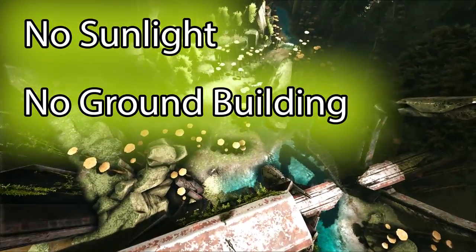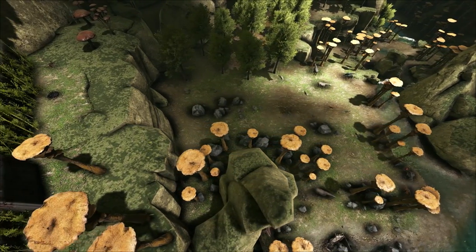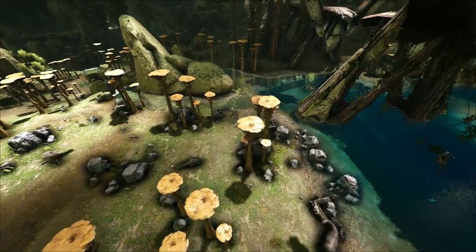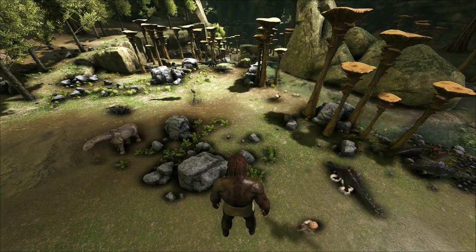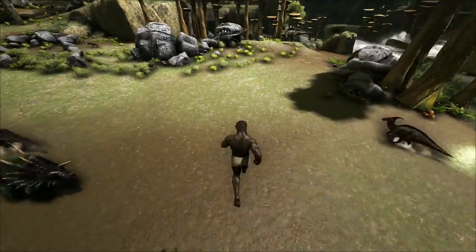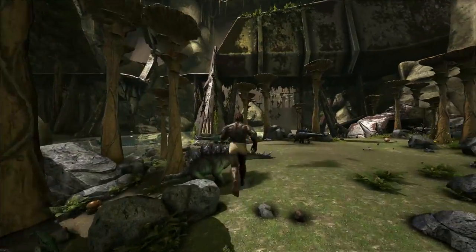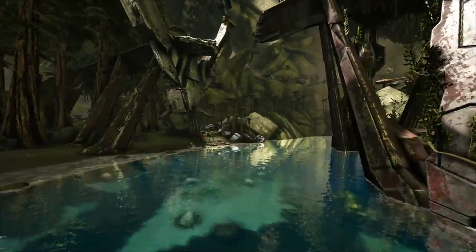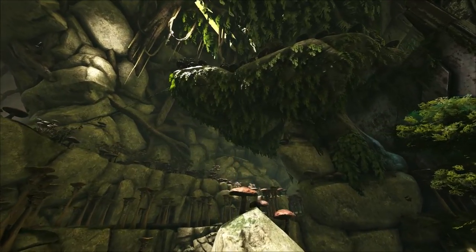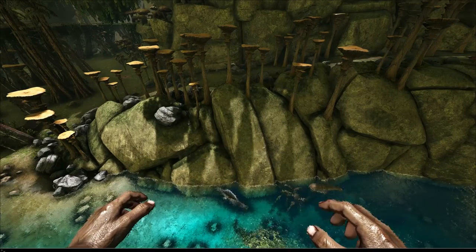Number two, do not build on the ground. Some of the base locations I show you will be on the ground, but the deeper you go the more dangerous it gets, so avoid it at all costs. I'm here to be a guide and inspire you to find your own spots — what makes a good base is a spot you believe in, high off the ground, safe, secure, and near resources.